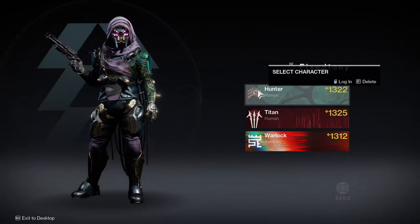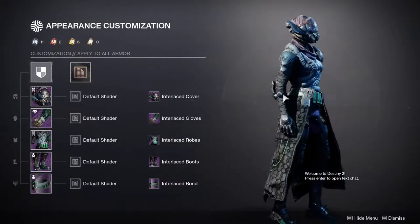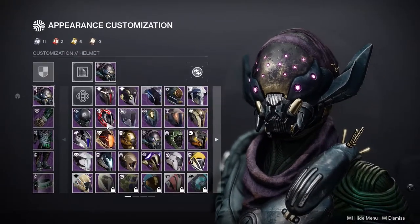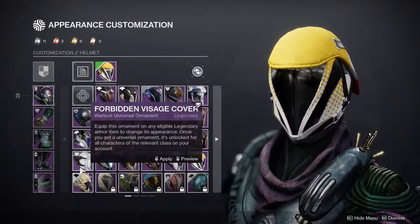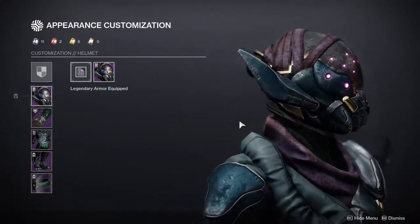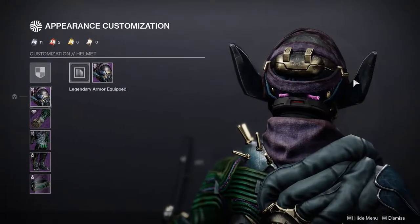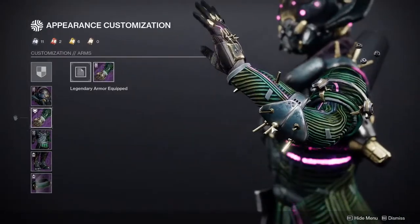I definitely think hunters have a better armor set than the titans. Let's talk about the warlocks. I know a lot of warlocks like the helmet because it's an actual helmet and not literally nothing — warlocks have a lot of helmets that just have a void of nothing in the front. If I had one critique, the wing thing here is just weird; I would have much preferred if it was just down. But I'm not a warlock, so warlocks, let me know what you guys think.